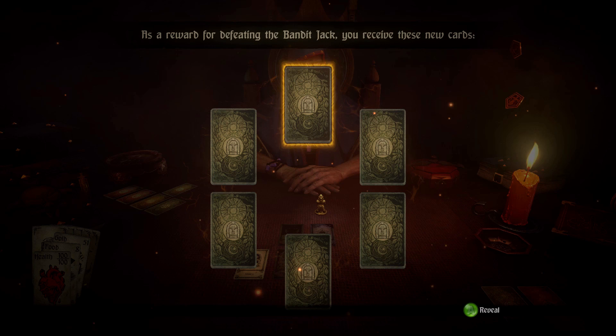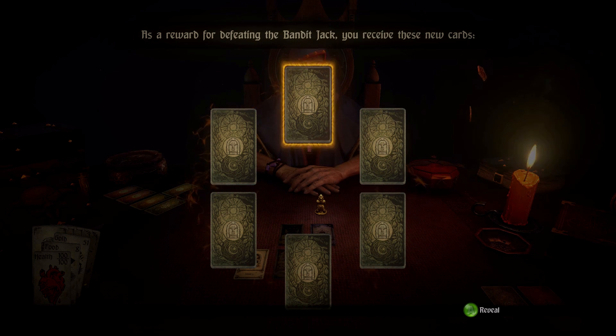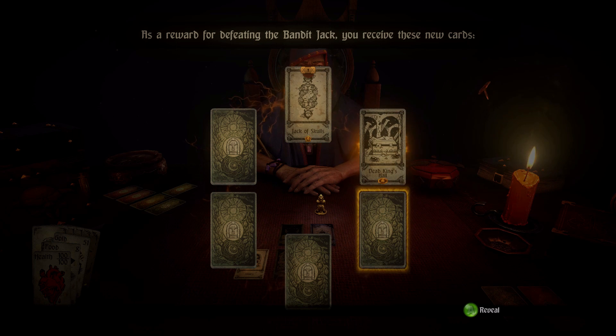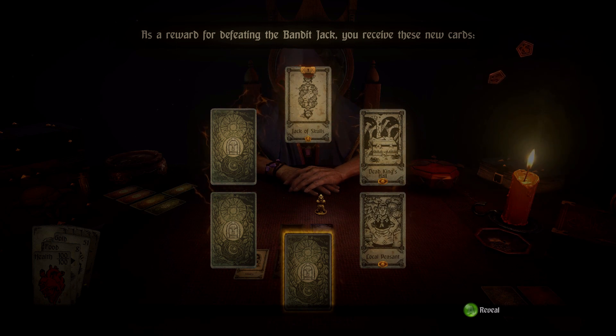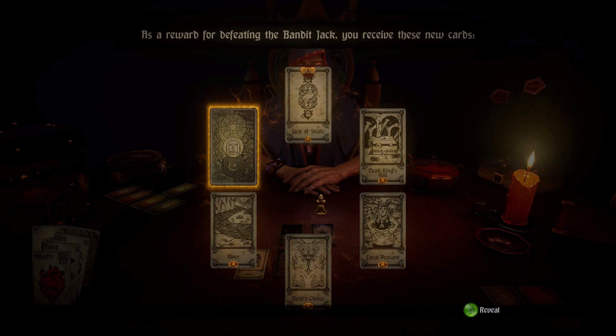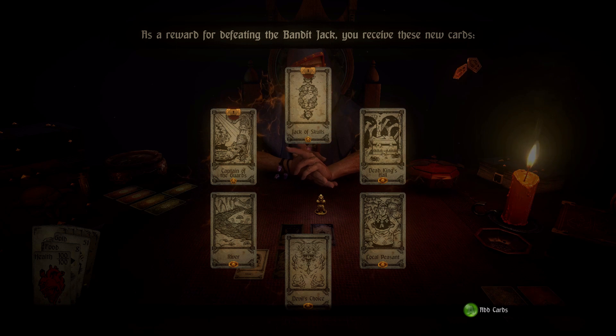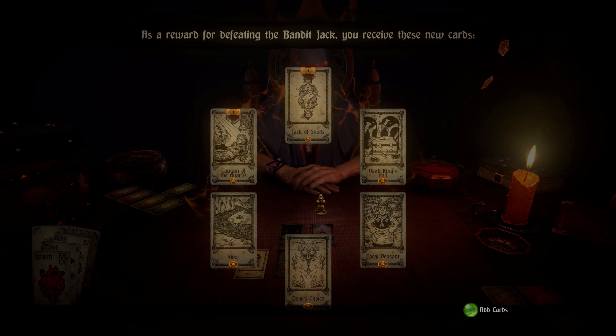As a reward for defeating Bandit Jack, I receive new cards to reveal — it reminds me of Hearthstone a little bit. New cards include: Jack of Skulls, Dead King's Hall, Local Peasant, Devil's Choice, River, and Captain of the Guards. Captain of the Guard and Jack of Skulls have locks over their heads and those icons indicating they can unlock further cards. So it looks like I have the chance to build my own deck that fuels my own adventure — I can put in the types of adventures I want to play, and there's going to be risk and reward. The others have a different kind of icon I don't know about yet.